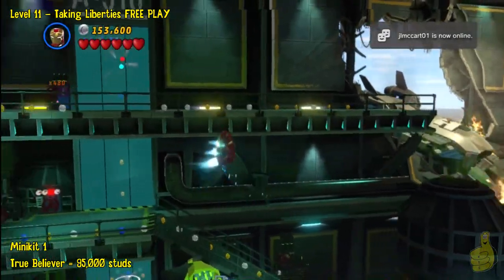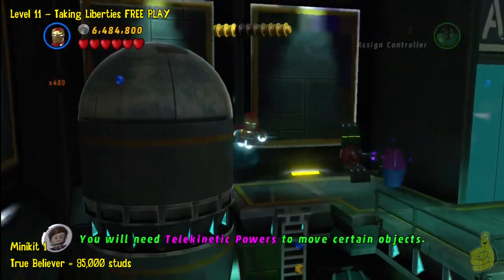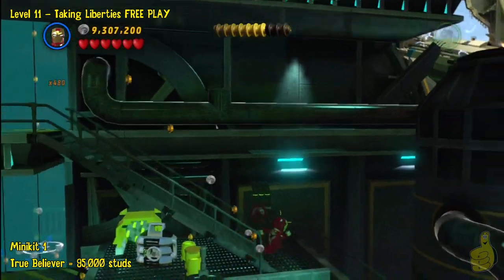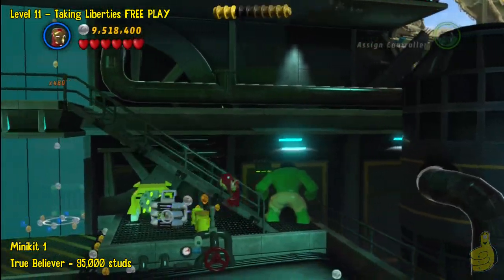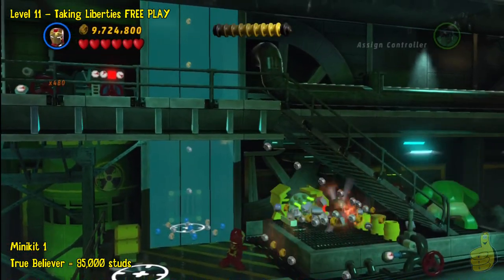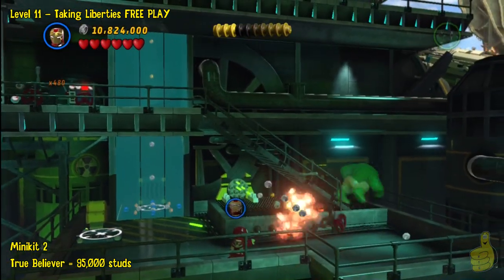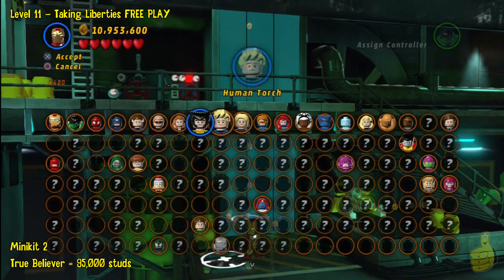We're going to start right off the bat with Iron Man. Head over to the left-hand side where you wouldn't normally probably head. Fly over here and get all the way to the very base of the stairs. Right at the base there is a silver object you can destroy with rockets, and that will yield us our first mini kit.